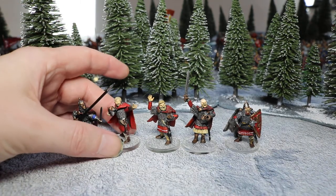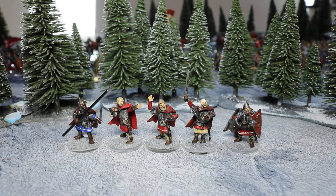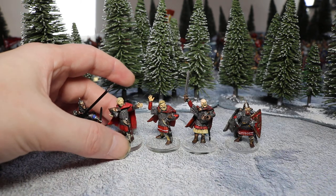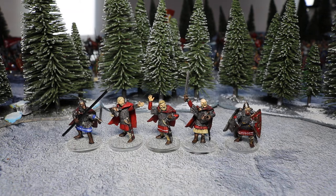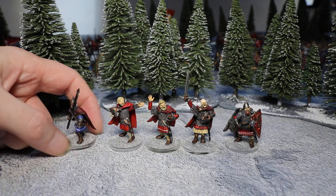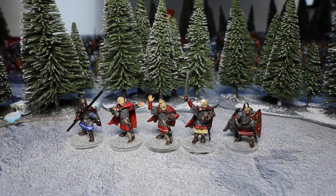Then we have this imperious sort of chap pointing into the distance ordering his troops forward. The cloak is a cavalry cloak from the mounted knights box, so the cloaks look like they're moving in the correct direction for the infantryman. Then we have the last one who is the officer for the pike, and he's carrying a pike himself because he's actually taking part in combat. So that's quite an interesting one.